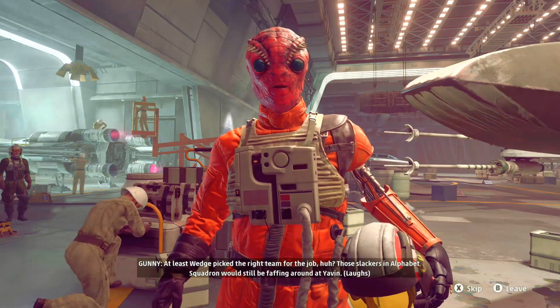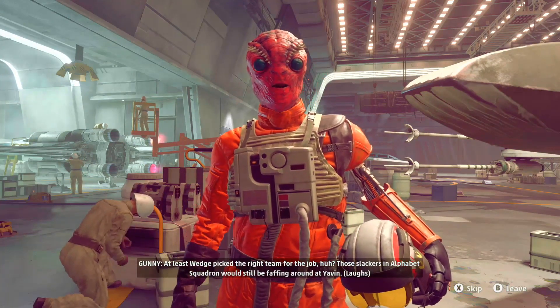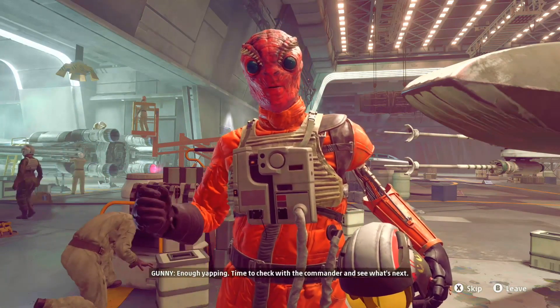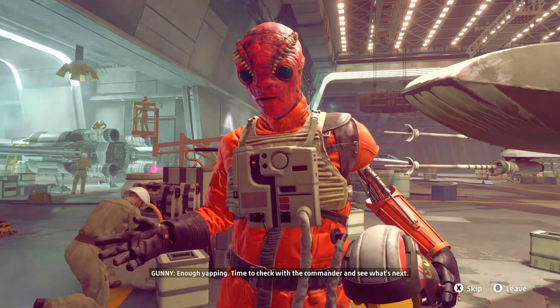At least Wedge picked the right team for the job. Those slackers in Alphabet Squadron are still yapping around at Yavin. Enough yapping — time to check with the commander and see what's next.